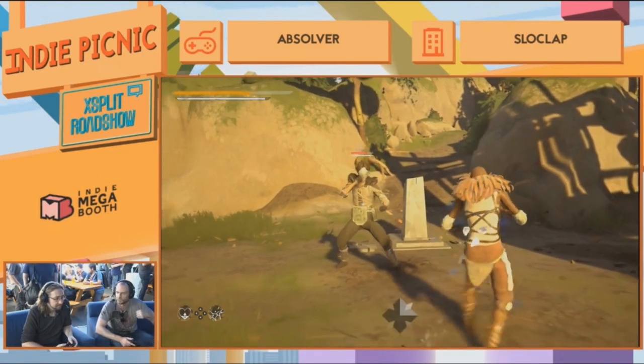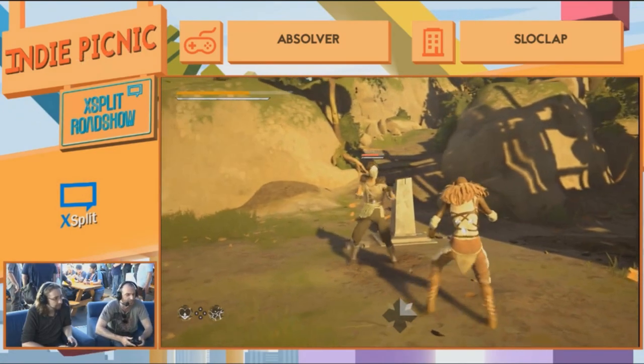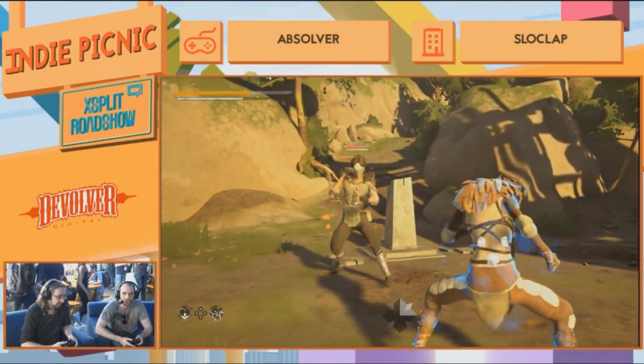When you get into PvP, it's about mind games — tricking your opponent into doing certain moves. The absorb does take a portion of stamina so you can't just keep using it, and it has recovery as well.